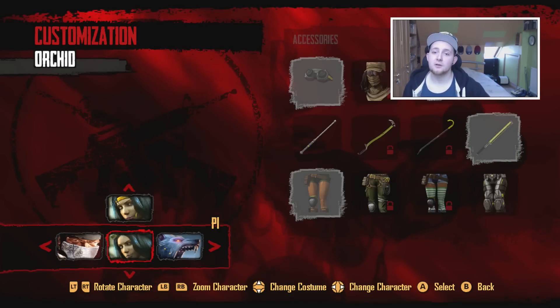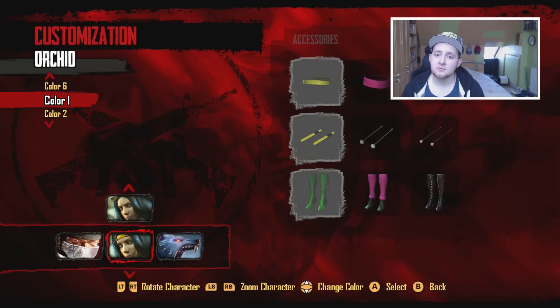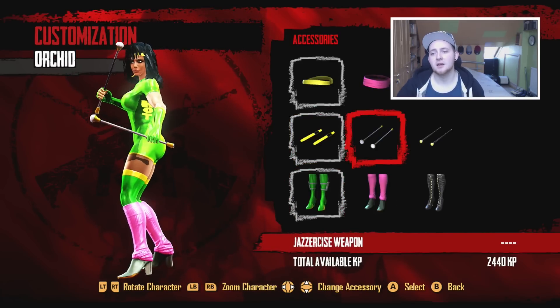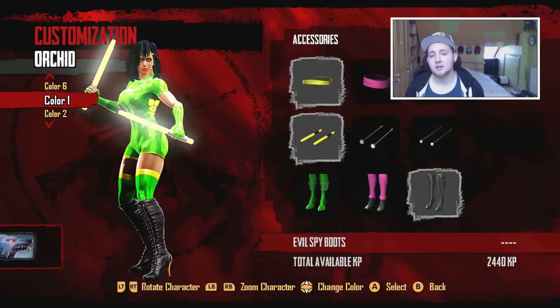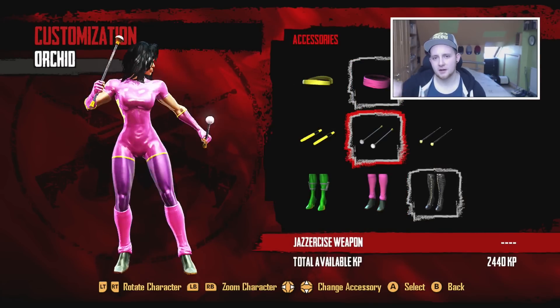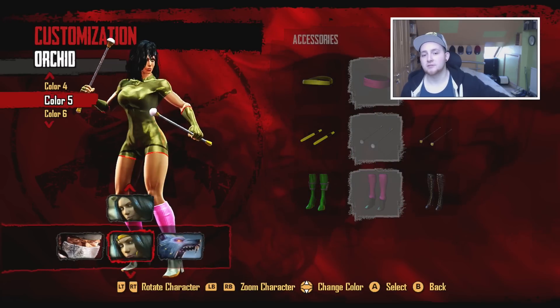There are a couple of other important things. If you go to select costumes and select Orchid, you'll notice there's an optional extra frame above - if you move up, you can now select her classic costume. It's a sort of skin-tight latex costume. In the customisation options for that costume, there's a whole host of different accessories tied specifically to it - for example the third option has a hat that almost looks like an M. Bison hat.